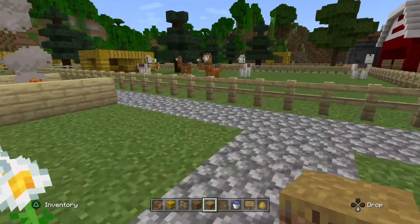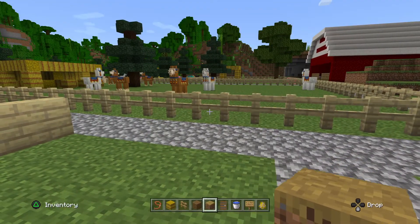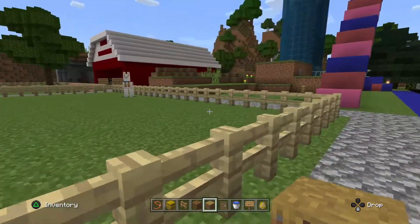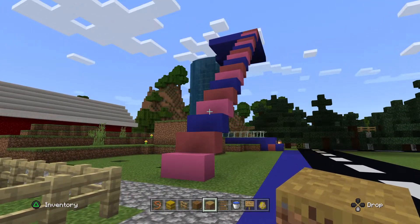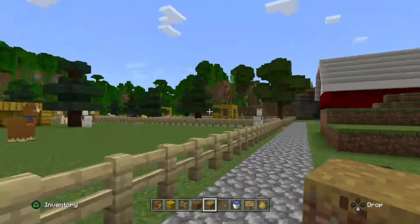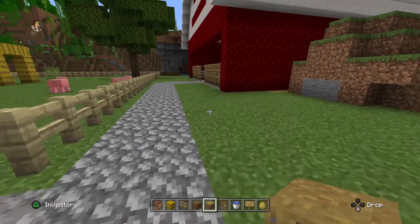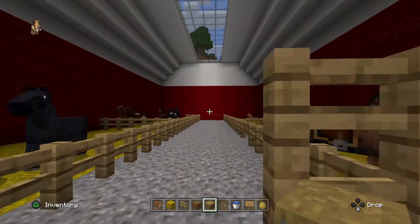First I'm going to show you my garden from my house. It's kind of like a farm garden type because it's not like pretty flowers or anything like that. I'm going to be showing you my barn, then my field, then my secret waterfall thing. It may not look secret but it is when you go inside of it.